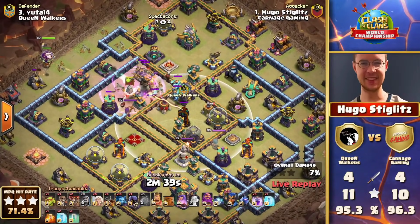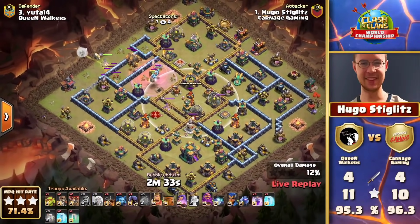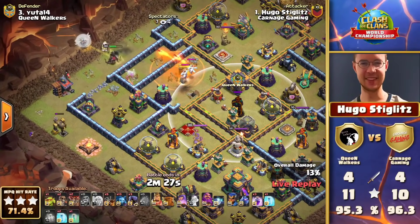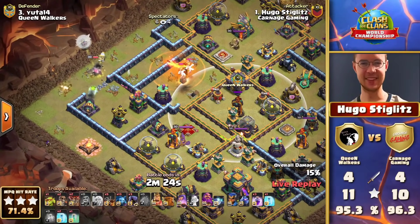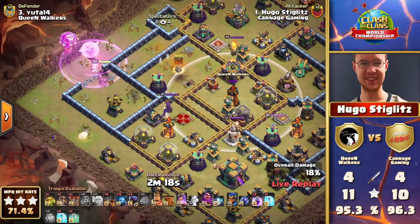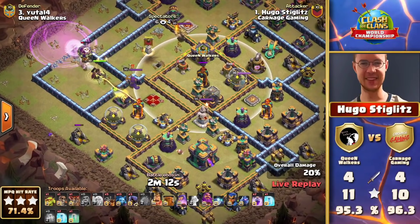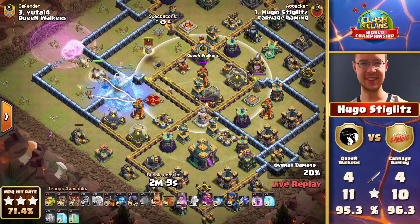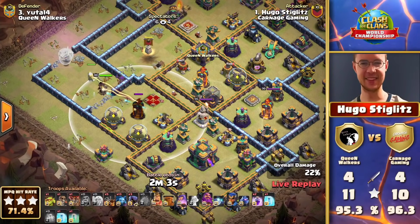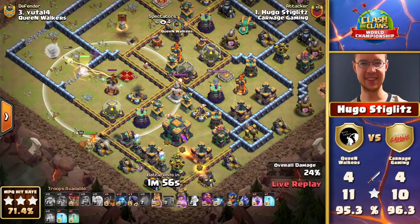Carnage Gaming have got their hopes out for their last best attacker — Hugo Stiglitz, a world vice champion. He's got three stars throughout. Queen Walkers would have to three-star in order to get it done. He's also defending right now — can he take a little bit of pressure off himself? As the super minions were battling against the queen, Hugo did realize the rockets were moving in on that queen, so he used the rage just to preserve the ability. Always so precise with the wall breaks as they continue to charge the queen through.